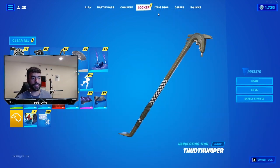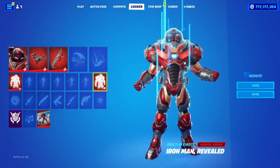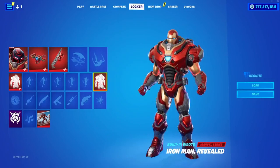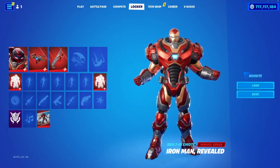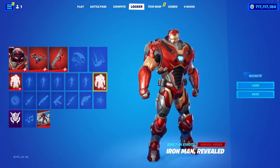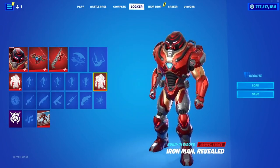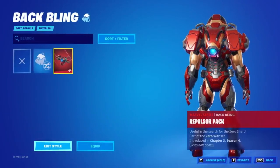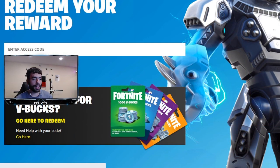Which will be the Iron Man Zero skin, as you see here on screen. Basically if you buy all five comic books and you redeem each and every code, you'll get a bonus item which is the Iron Man Zero skin. So let me showcase to you how to go ahead and do this — I just need to come here to fortnite.com/redeem.